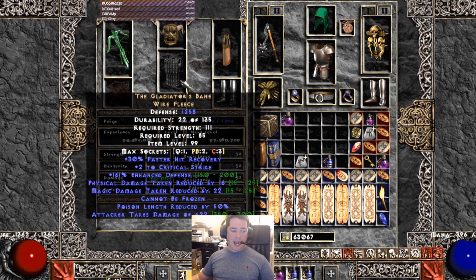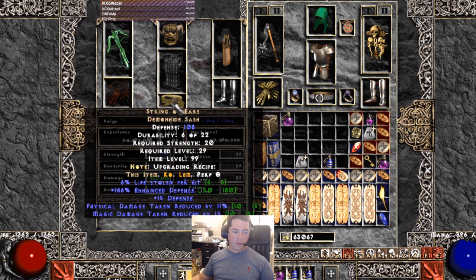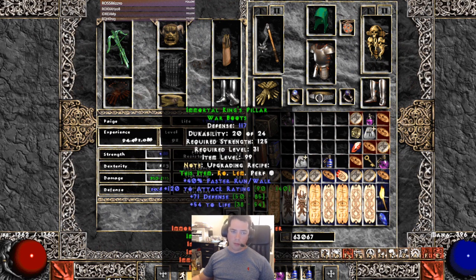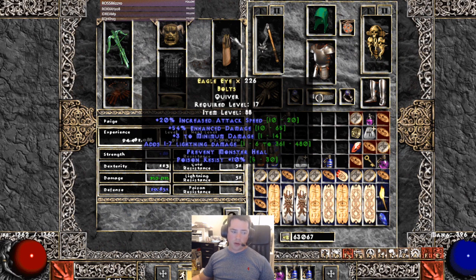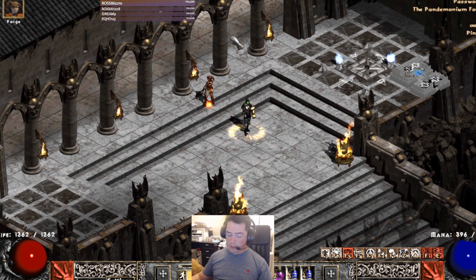Glider's Bane is fantastic because it has cannot be frozen and a lot of defensive stats plus critical strike — it's a killer chest. Twitch Throw is also an option, as is Treachery for the attack speed and Fade proc. You also have options like Drax for attack speed and leech, String of Ears for leech and physical damage reduction, or Immortal King's. For boots you can put whatever your merc needs. For the merc specifically you want an Act 1 Vigor merc for the run speed, since we are not using Burst of Speed, and the Pus Spitter for the Lower Res proc.